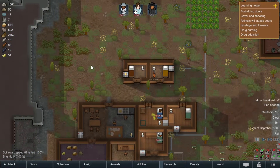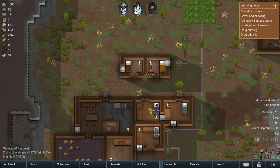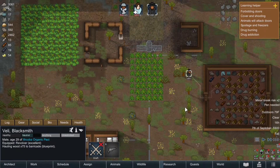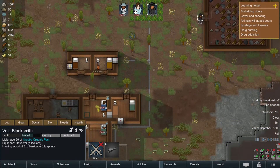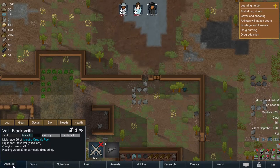All right guys, I am back once again with some more RimWorld. I'm recording this right after the other videos, so if you left any comments I have not seen them yet. It looks like Veil is currently trying to get our barricade up and running, which is good obviously because our security is absolute garbage and I keep dying in these raids.